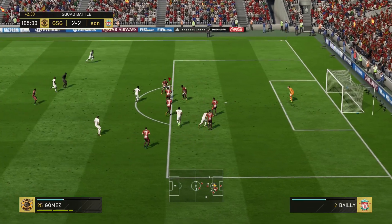In the 120th minute, who would have thought — they brought the keeper up and he hit the crossbar. I somehow got it out of my box and actually ended up scoring my 5th goal in the match. Scoring 5 goals against Legendary gives you a lot of points in squad battles. I tried for something fancy and didn't get it in, but nonetheless I still got a lot of points.